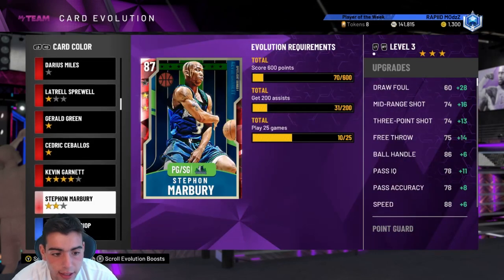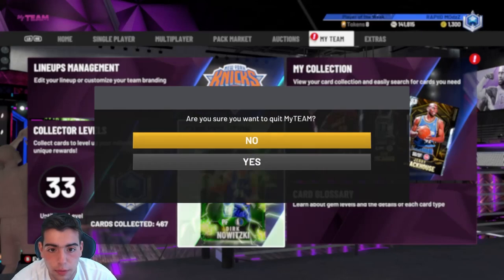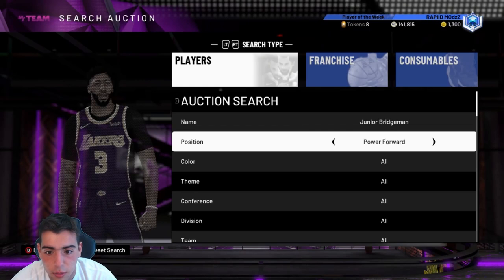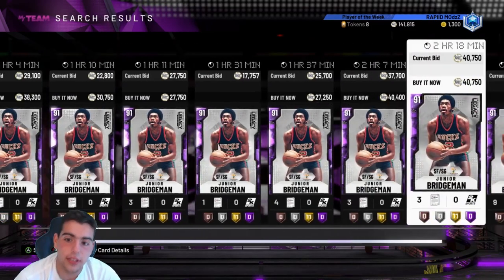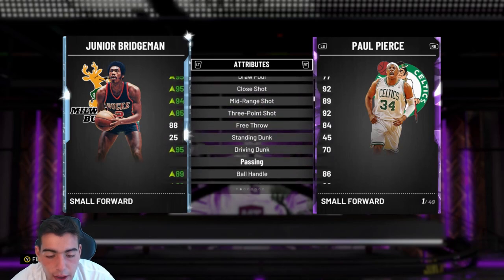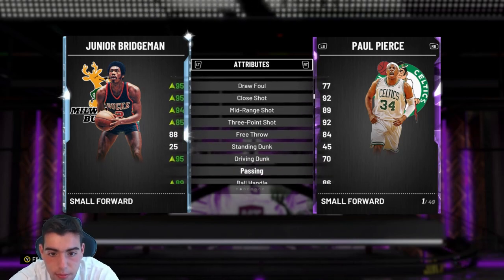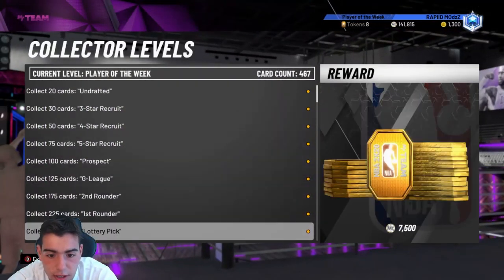Of all these cards, I really recommend you go for the Sprewell, the Latrell, and the Marbury. That is literally the best way. I'm going to tell you right now those are the two best cards to make MT off of evolving. Now let's take out Junior Bridgman. You want to pick up the Junior Bridgman with stats. Let's see if there's any diamond ones up here. There's two — he's at 100K. You could get this Amethyst Junior Bridgman for about 20 to 27K, grind with him for a couple of games, upgrade him, and you're going to make about 70 to 80K MT. Simply listen to these methods — it'll make you MT easily and fast and honestly make you enjoy the game more. You'll be making MT while evolving players, while doing other stuff in the game.